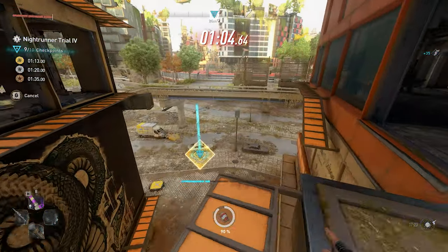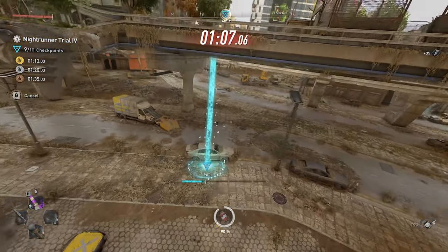Go to checkpoint 9, then go ahead and paraglider to checkpoint 10, and then you have the gold medal right in your hands.